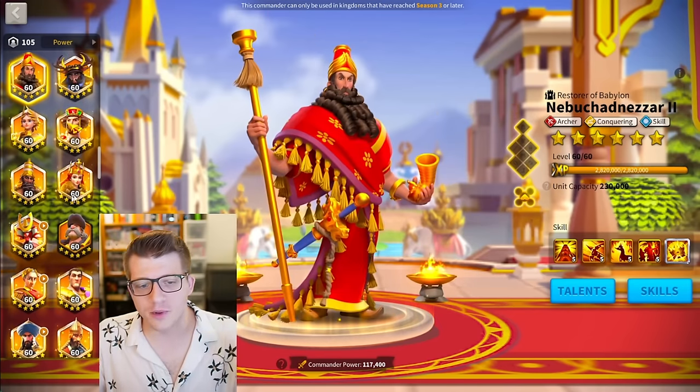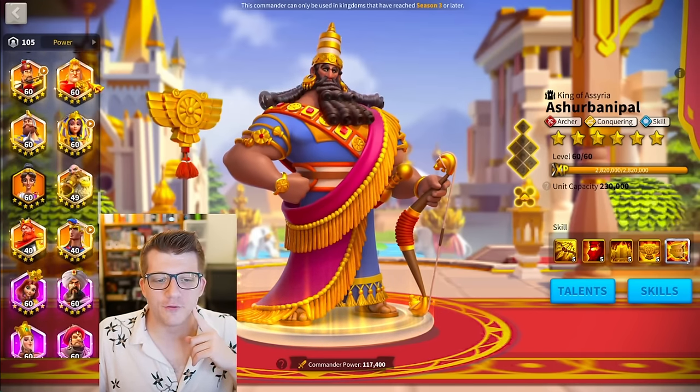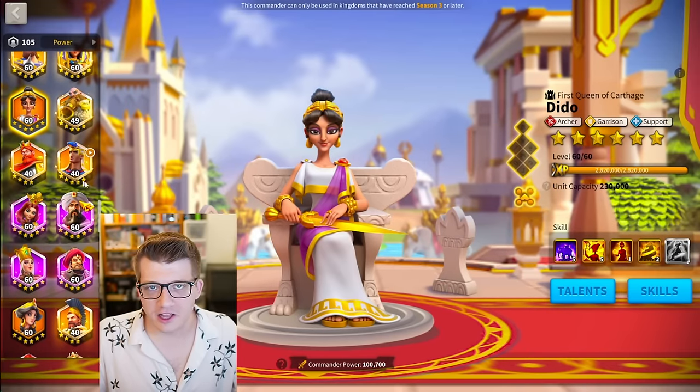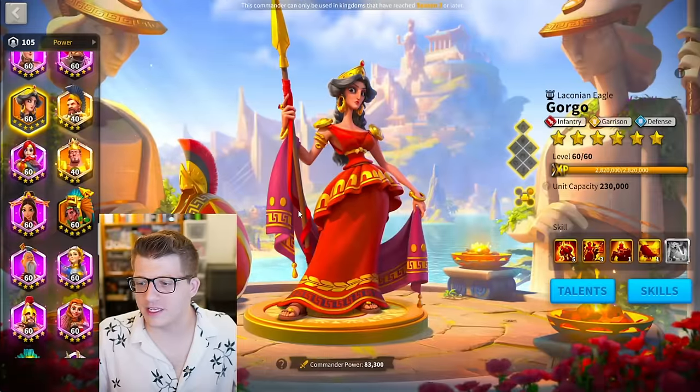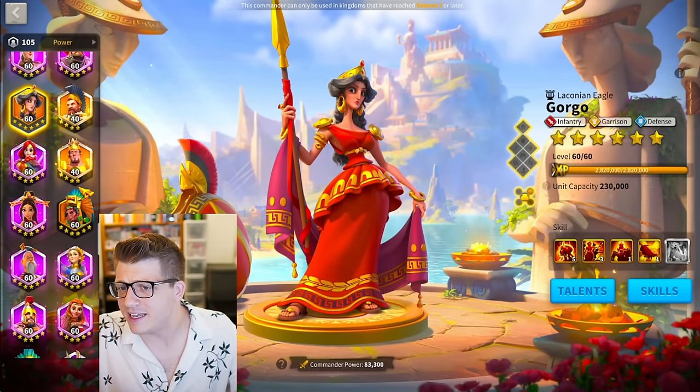He has Justinian, Ashurbanipal, Ethelflead, Minamoto, and everything else - this is absolutely insane. He even has an expertise on Thutmose, which he must have used universals for, or maybe spun the wheel since he has nothing else to spin for. Gorgo is at 5-3-1-1, not sure why there's no max on Gorgo, maybe just hasn't needed it yet.